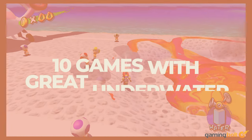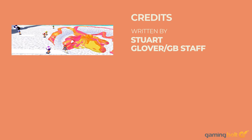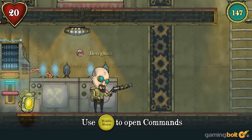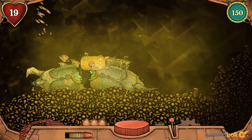Underwater gameplay presents specific physics developers need to match to the action on screen. When controlling a character or vessel underwater, the player must feel buoyancy and water resistance. Get this aspect nailed on, and underwater combat can be some of the most immersive battles in gaming.